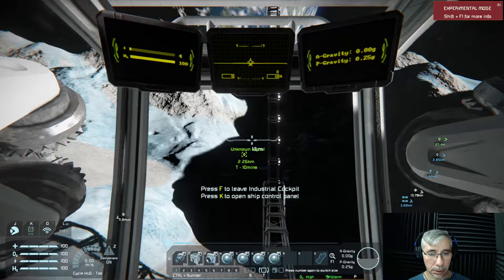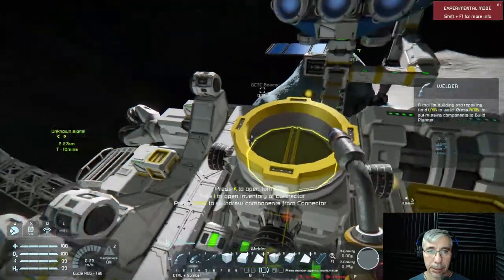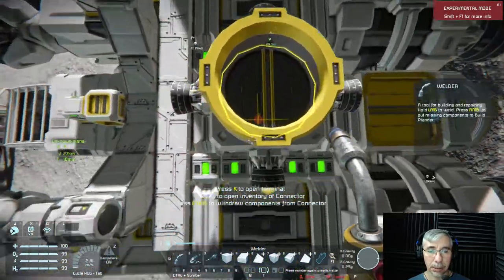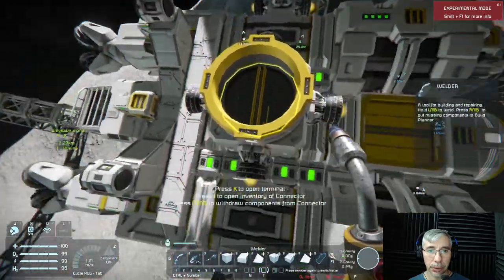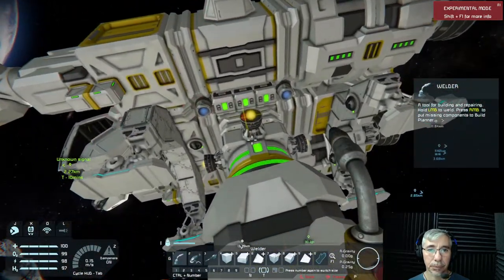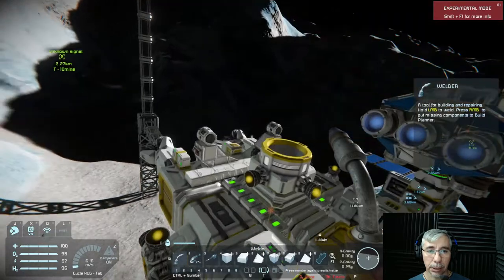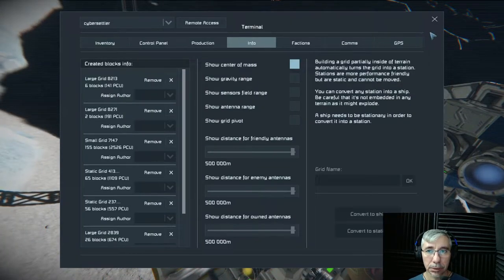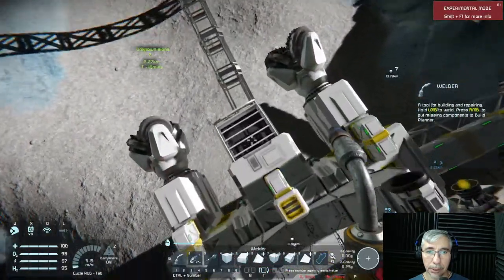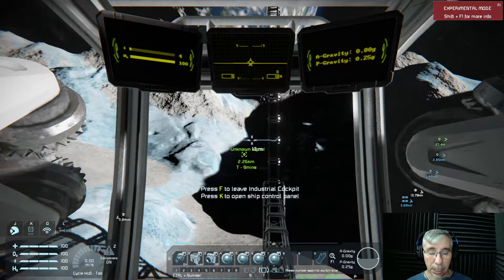I've used an Apollo layout for the thrusters — a quad cluster arrangement on each side. Plus I've placed four ion thrusters at the bottom to help the stability of the craft with gravity. The ion thrusters are not as powerful as the hydrogen ones, so let's get off.